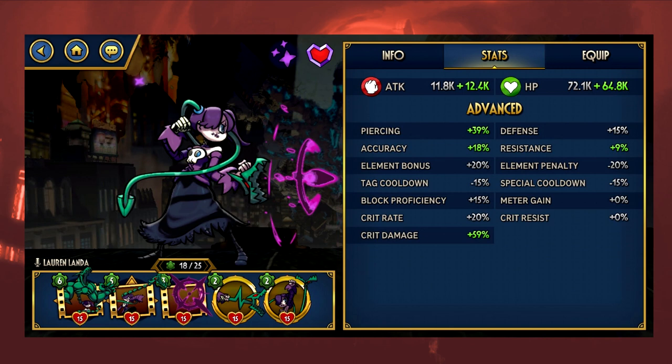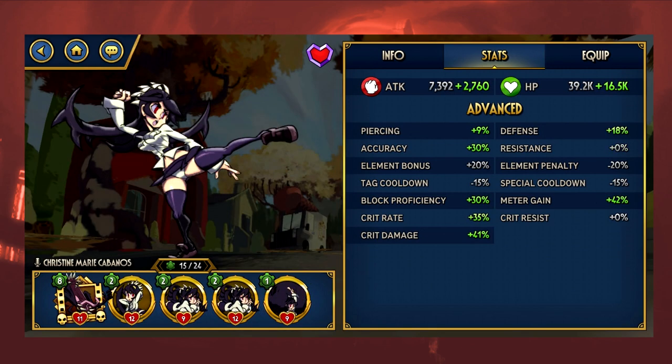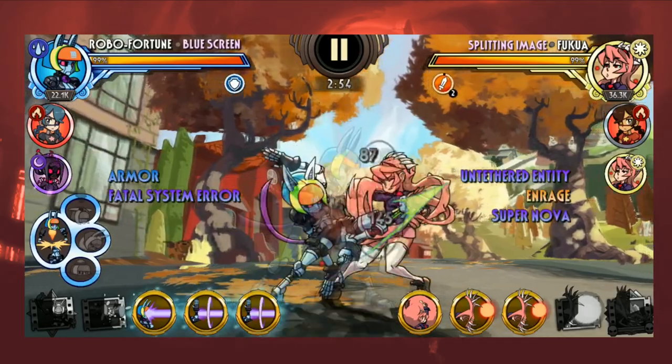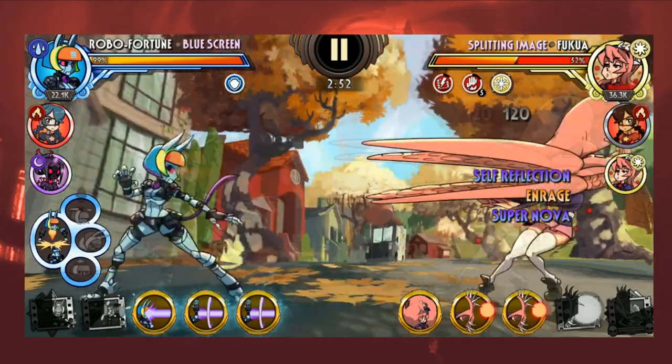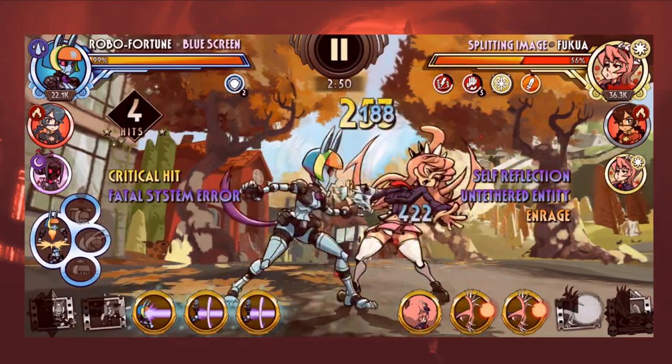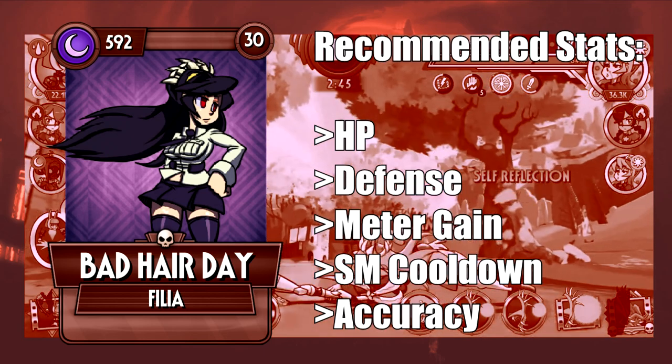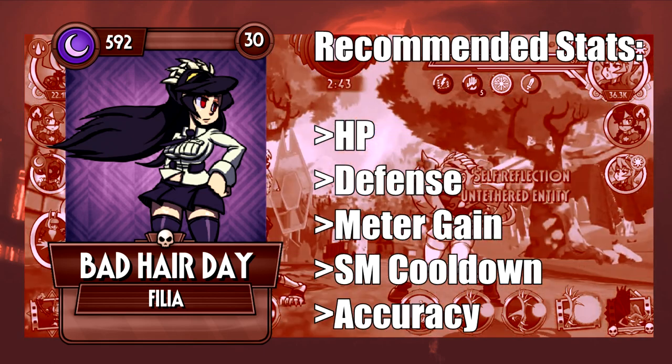I'd like to dedicate this last section to discuss a few examples of special cases — variants that follow a different set of stat guidelines, or that in very few cases don't really require an overly invested build, even though it's still encouraged heavily. To start off, we have Bad Hair Day.